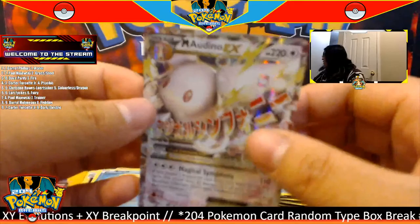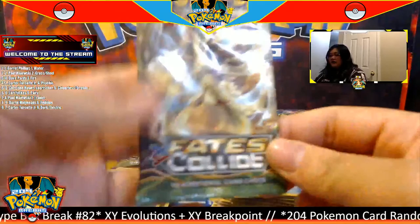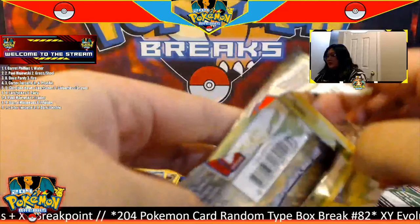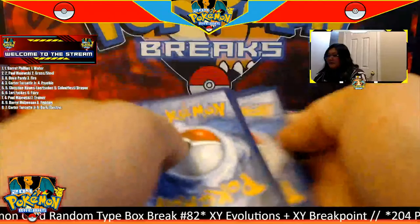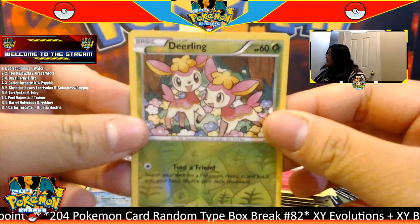I think that was Alakazam at the top. Code to the side, three to the front. An Omanyte to start, and for our first Fates Collide pack we have a reverse Binacle going to the water type, and for the rare we have a Mega Audino EX going to the colorless type. Beautiful card from XY Fates Collide — this is going to Christine, congratulations Christine!